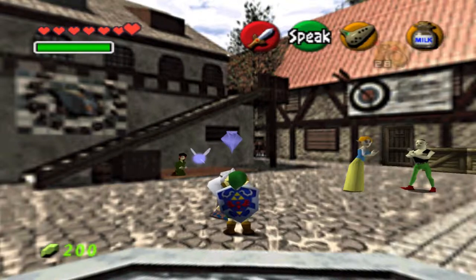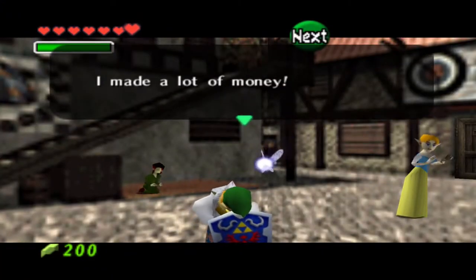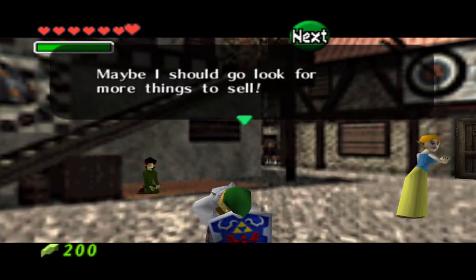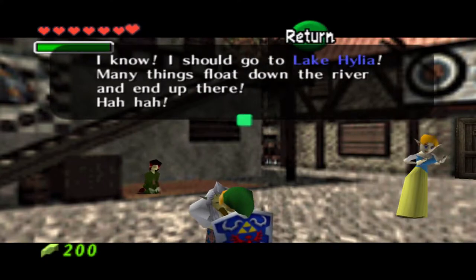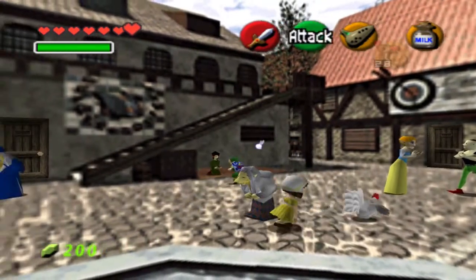We'll talk to all the other people we haven't talked to already. One NPC mentions they made a lot of money and should go to Lake Hylia since many things float down the river and end up there — that's a nice hint actually, but we will go there later in the game.